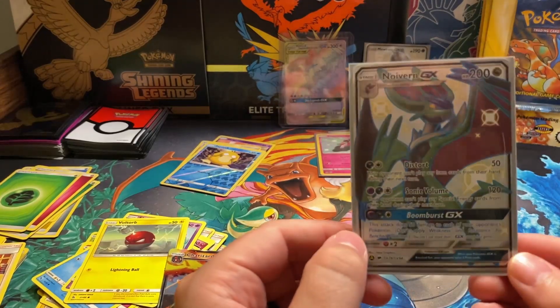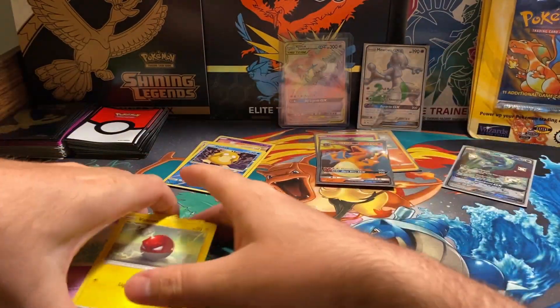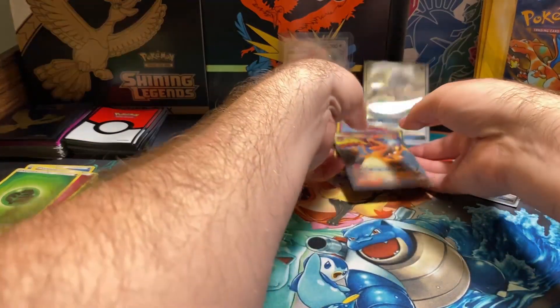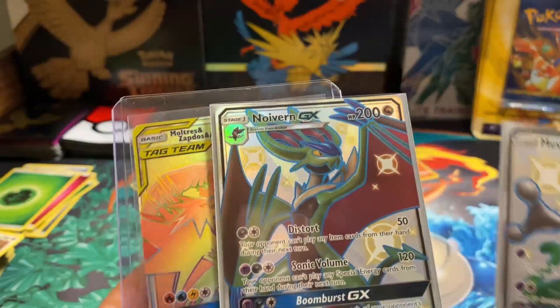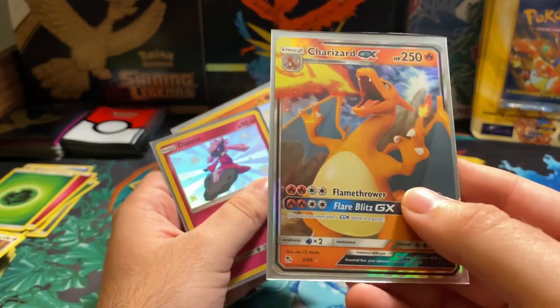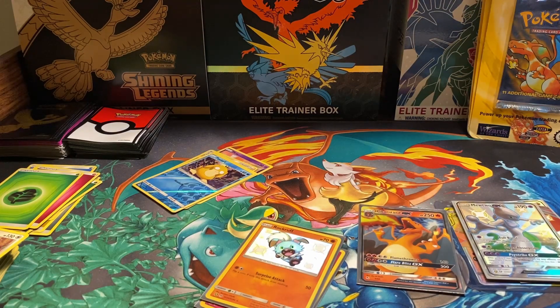Raichu tins are where it's at - those are the tins you want. So let's go through these real quick. We got pretty good on the pulls here. We got our Ultra Zapdos Articuno tag team as the Rainbow Rare, and then we got Neuvern GX as well as Mewtwo GX, both as shinies. And then we got Charizard GX along with Rockruff and Deansy. So all in all pretty good opening for those tins. I definitely recommend getting the Raichu ones. We still got some more tins on the way along with Sword and Shield and more Cosmic Eclipse - so we're going to bring it all. But that's probably going to do it for me.